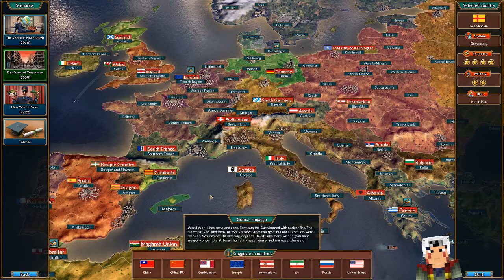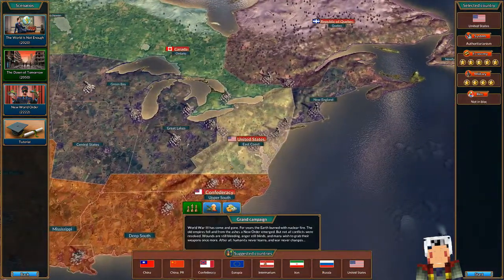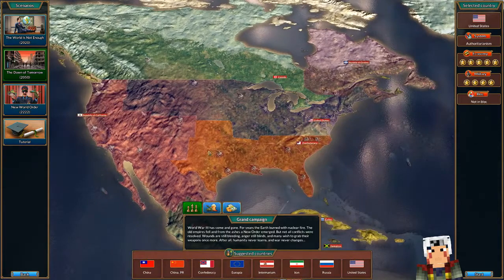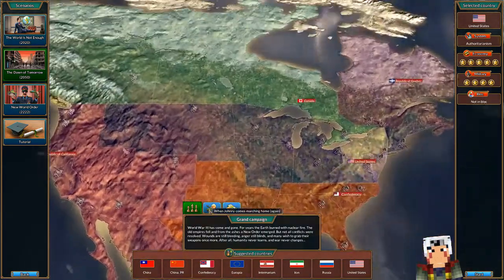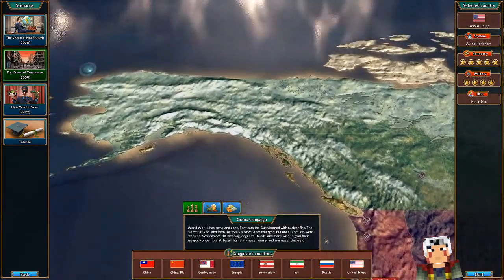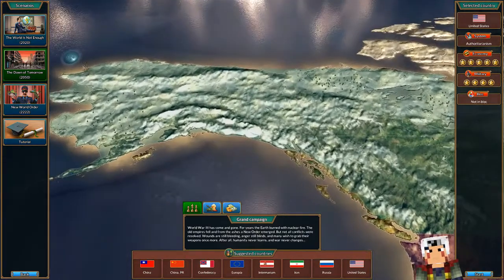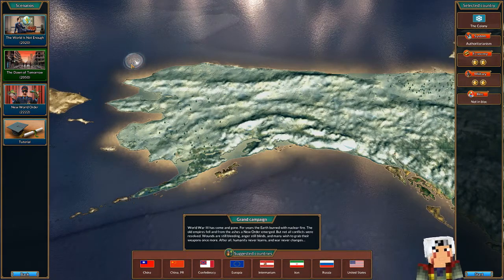There's only one scenario in this — the grand campaign — there are no buttons up here and these are the suggested countries. You can pick whichever country you like and just go start. America's three different states now — that looks interesting. Canada broke up but got Alaska.